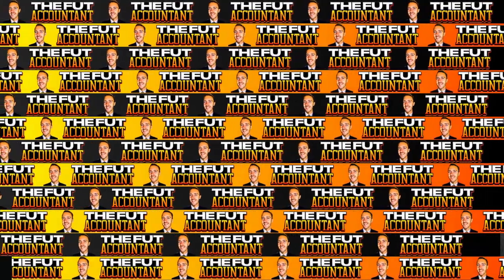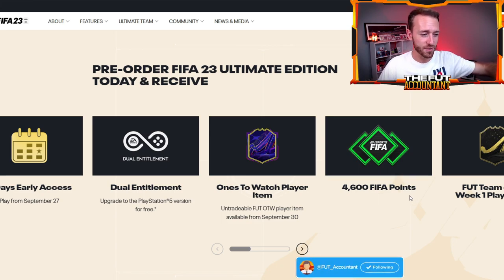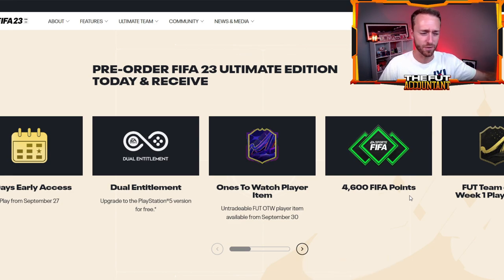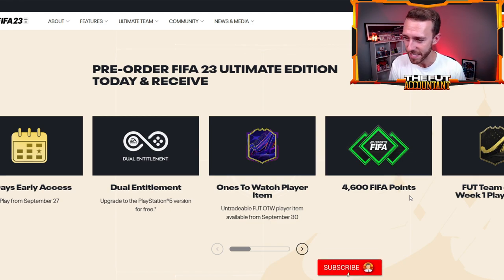How do you get these 4,600 FIFA points and when will you be getting these? The Ultimate Edition — that is how you get them. Whether you pre-order on PC, Xbox, or PlayStation, you will get 4,600 FIFA points. This is the second year EA has done this; FIFA 22 was the first year. Before that they used to give out packs every week, like two packs a week for 10 or 15 weeks. But I think EA realized that if they just give people some FIFA points, people might go out and buy more, since it's fun to open them up at the beginning of the game.